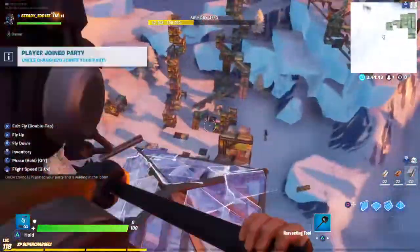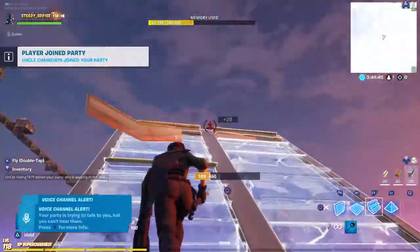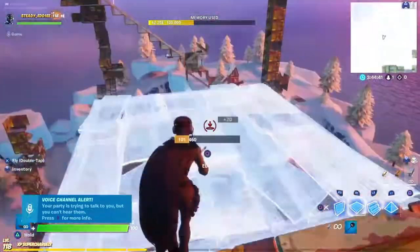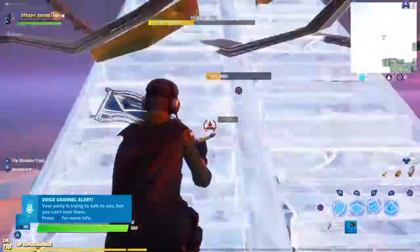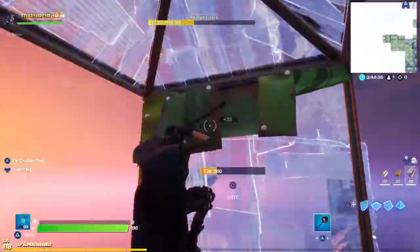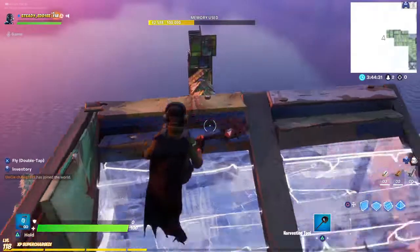I'll do that one more time — sorry, my friend just joined. So: wall one, double ramp up, wall pyramid, and then 90 up. So yeah, that's the sequence.